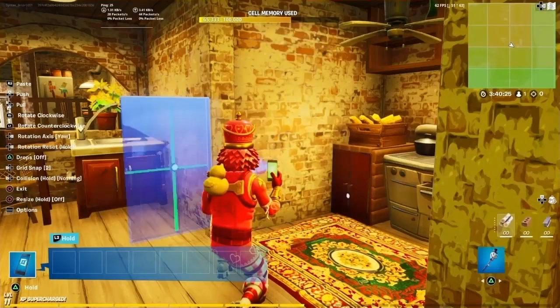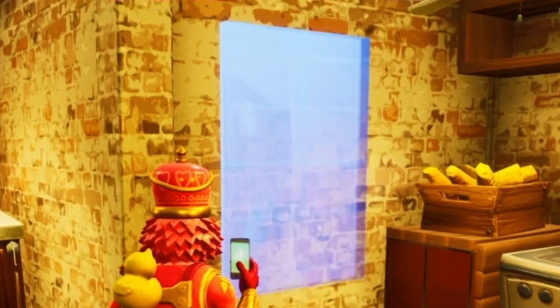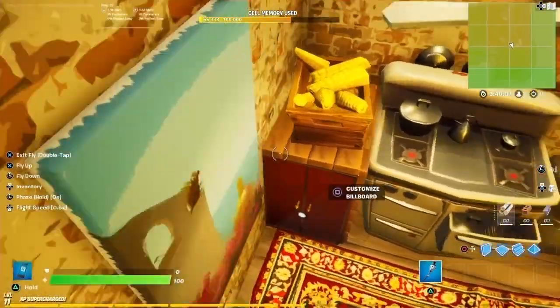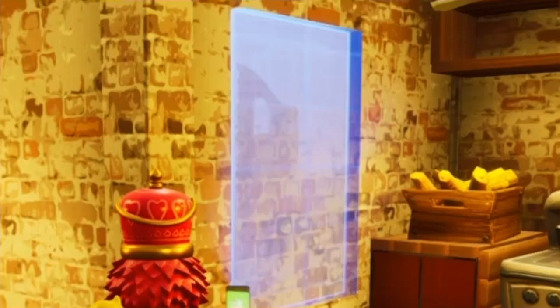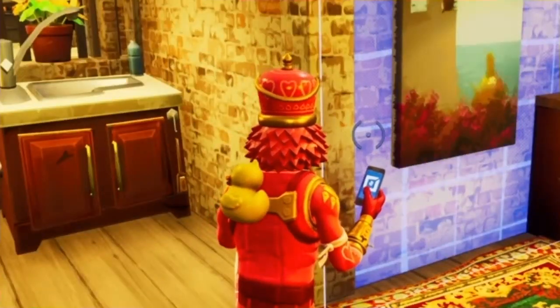The same logic applies to paintings. If you want to get it flush up against the wall, you just kind of place it and wait for that color change. You can see it hasn't happened yet — there it is right there. Then you place it, and as you can see, the painting is perfectly flush with the wall. There are no gaps, and it's not clipping too far into it either. You want to be careful because when you see this color start to change, that means that the prop is actually going into the other prop, and you don't want to place things too far into the wall or into the ground.